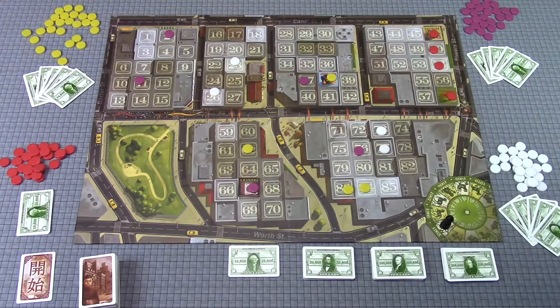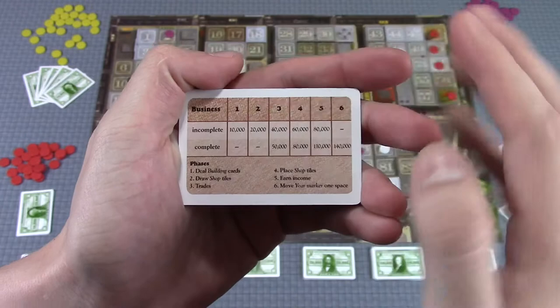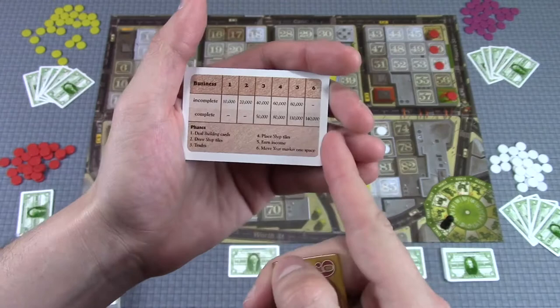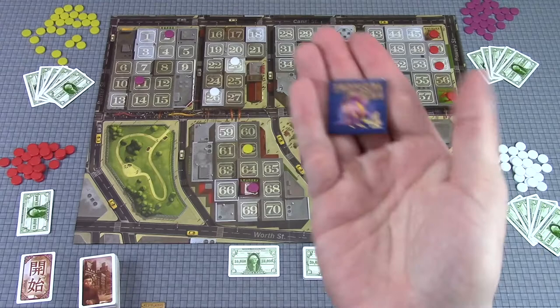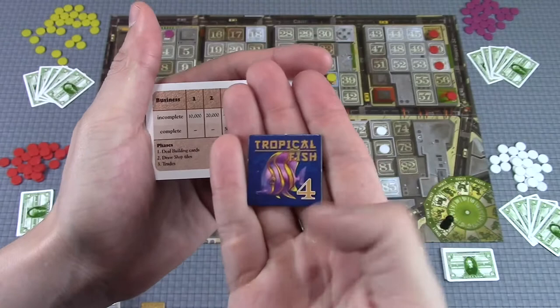After everybody's placed what they want, we collect money. The amount is on the helper card: any incomplete business with one tile is $10,000; incomplete with two tiles connected orthogonally is $20,000; three tiles is $40,000; then $60,000 and $80,000 for incomplete. If you complete a business — for example, a restaurant tile with a business size of six, meaning six orthogonally adjacent restaurant tiles — you get the full complete bonus of $140,000. Having five would be an incomplete worth $80,000, so completing it adds $60,000 more.